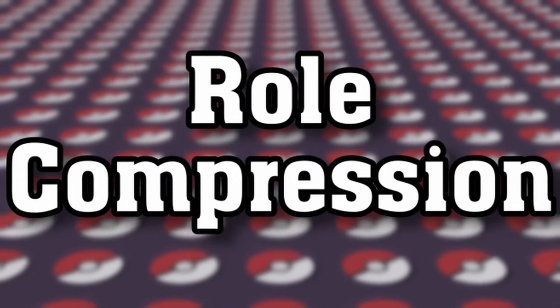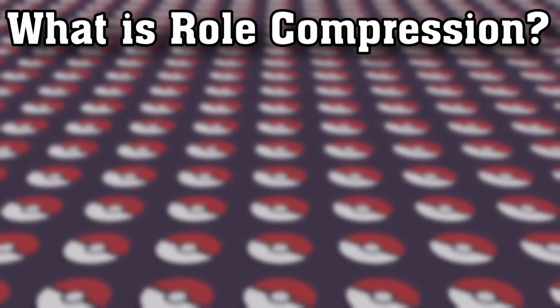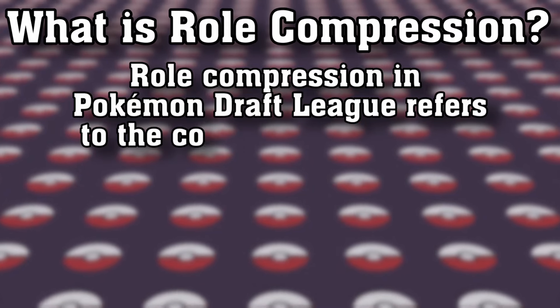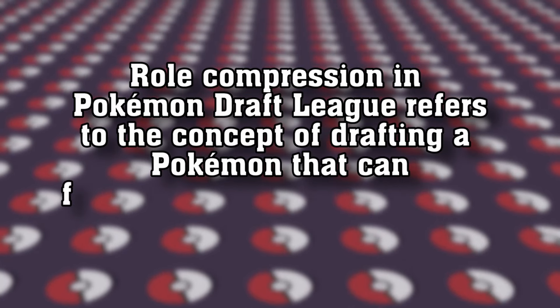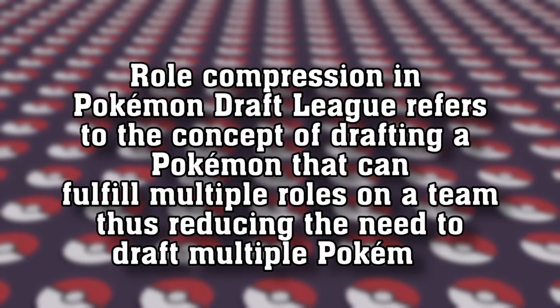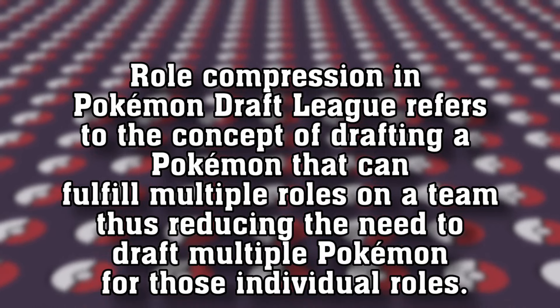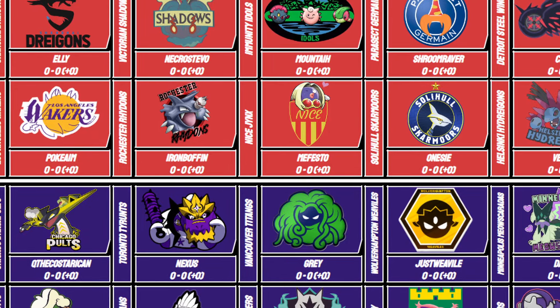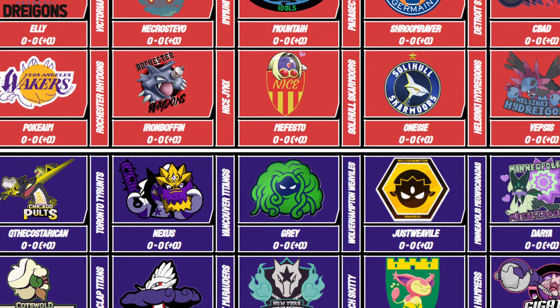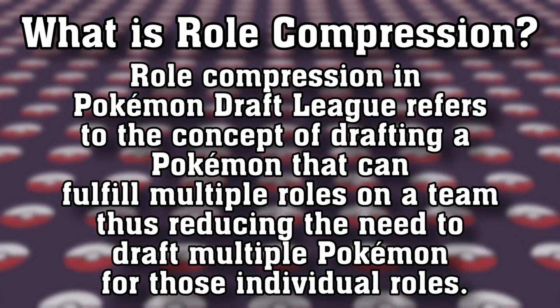What is role compression, and why is it so important? Role compression in Pokémon draft league refers to the concept of drafting a Pokémon that can fulfill multiple roles on a team, reducing the need to draft multiple Pokémon for individual roles. This strategy is particularly valuable in draft leagues where the draft pool is limited, making it crucial to maximize the versatility and utility of each Pokémon you pick. This was going to be our main focus going into the draft.